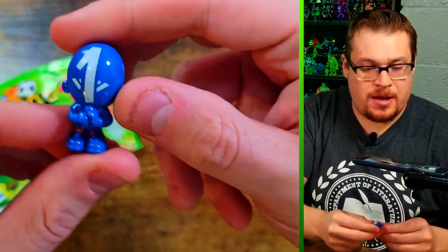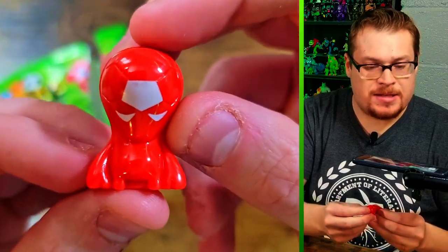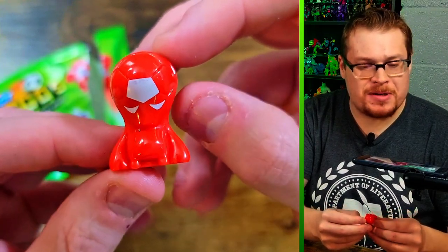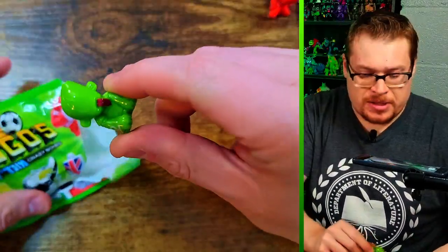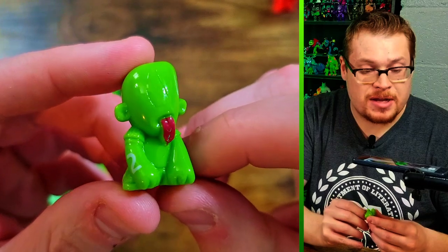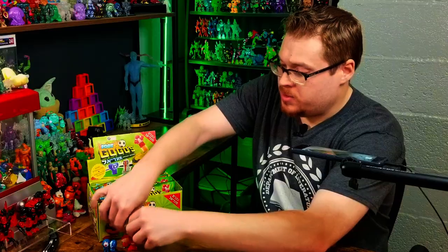Our first guy up — we've got a number one on him, kind of that similar looking blue but very nice. Then we've got this soccer ball-headed dude whose whole head is like a soccer ball, different from the flaming one — more of that alien brain thing in a soccer ball shape. And a nice sharp green one — is that his tongue? That is goofy looking.